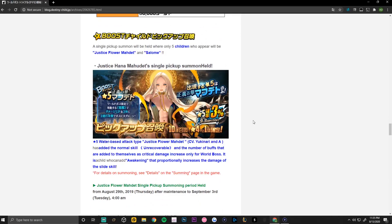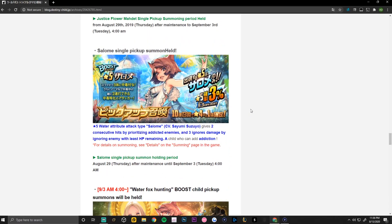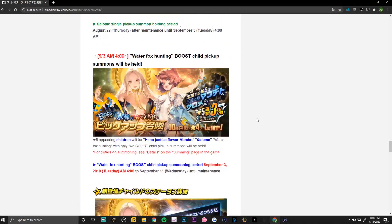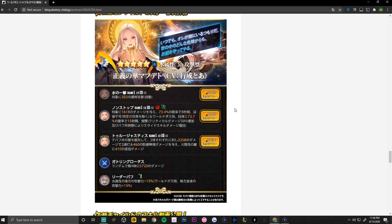Next we have the potential summons arriving with the upcoming world boss trial. First, the water Mafdet that is expected to arrive with this world boss. We also have a potential Salome banner — a returning Salome in a guaranteed upon summoning banner — and a potential dual summon featuring water Mafdet and Salome on one pickup summon.